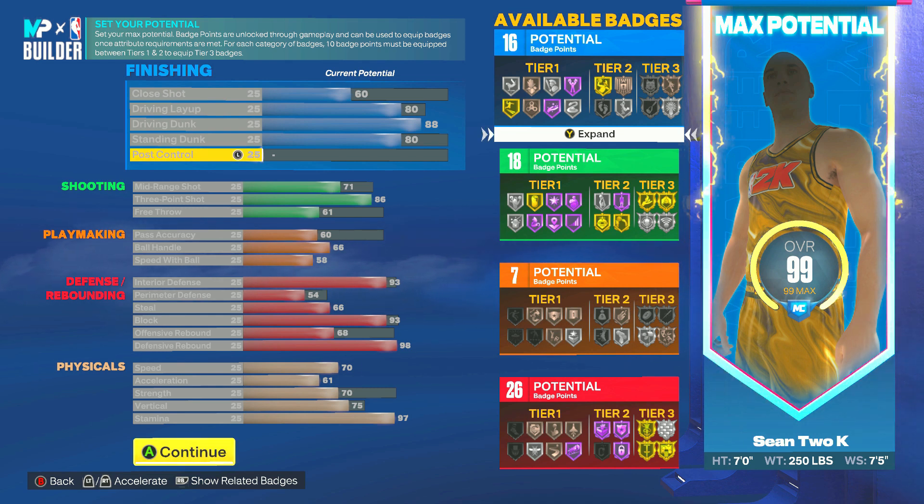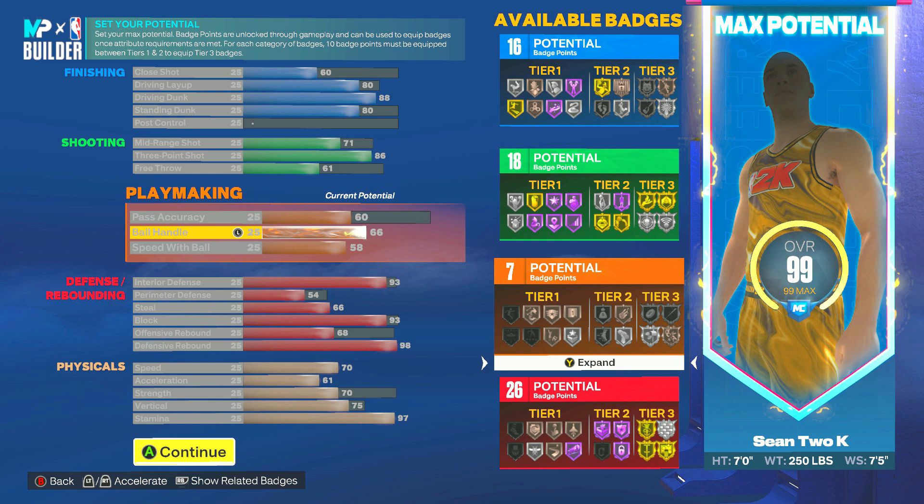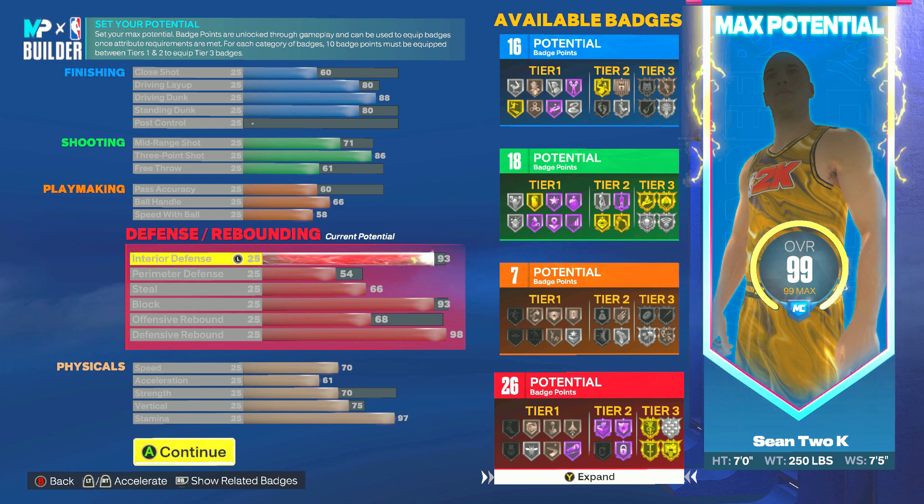For shooting, we have an 86 three-pointer — that is literally higher than most builds this year, and we're seven foot. For playmaking, we put our pass accuracy at 60, and our ball handle and speed with ball at max.